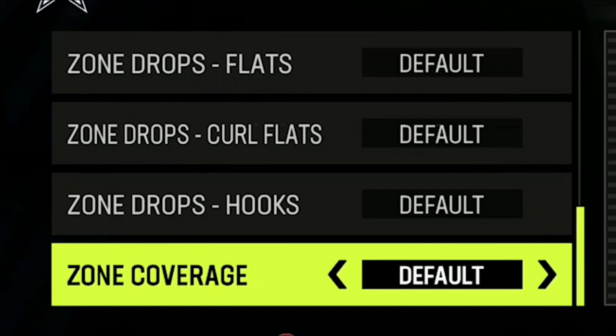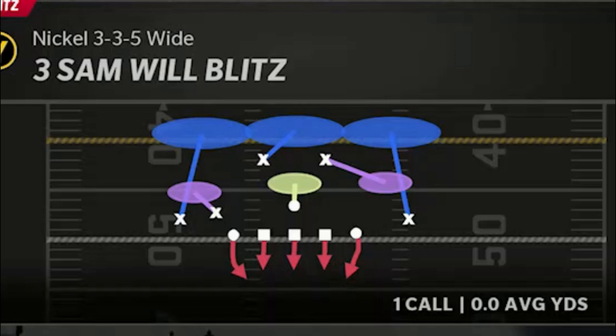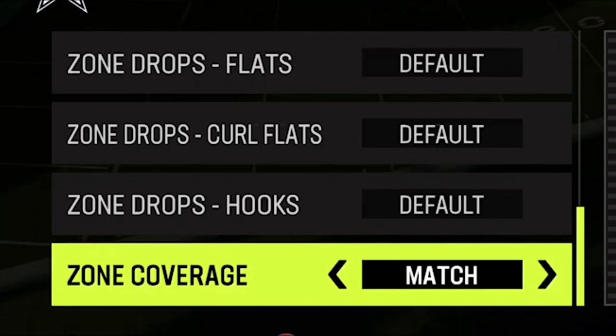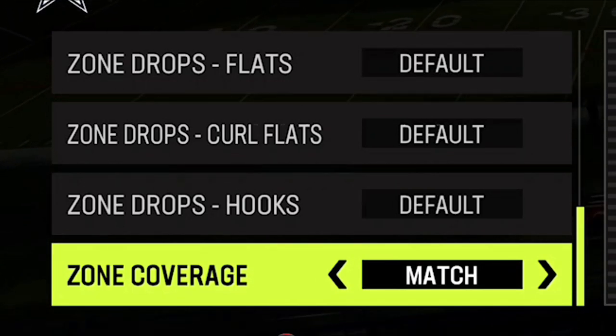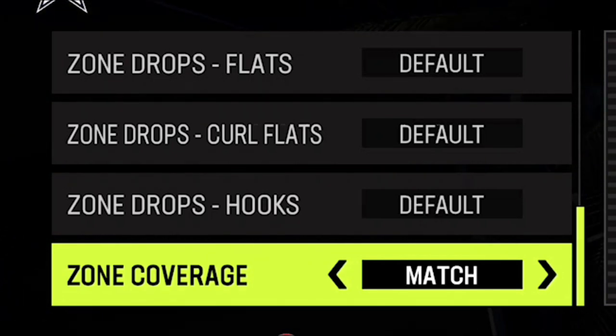On the defensive side, we're going to start from the bottom — which I really feel is what most people are sticking around for anyway — and that is zone coverage and zone drops. Zone coverage is only available on next-gen consoles, so if you're on current-gen, you don't have this option. But if you're running any type of match concept — whether it's cover four quarters, cover three match, or even cover two sink — you want to set this to match every single time, because by default you're not really getting the full ability of what a matching coverage is capable of.